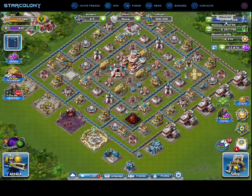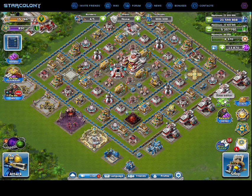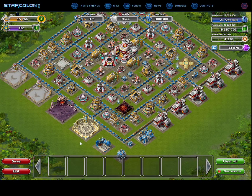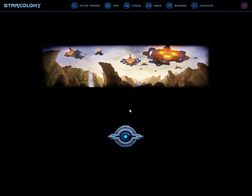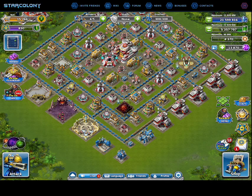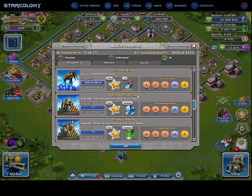You have your resources at the top right: minerals, gas, plasmium, and diamonds. I am VIP, and if you play this game you really need VIP — buy the 3000 diamonds for three months, those bonuses are really good. This is the base editor where you can move the layout of your base. I think the layout of my base is pretty much the best you can do — I spent quite a few hours on it. You also have some achievements with decent rewards, but they're not very important.